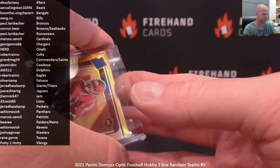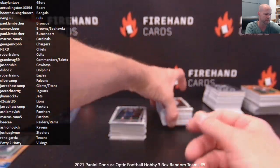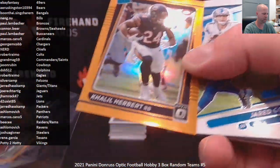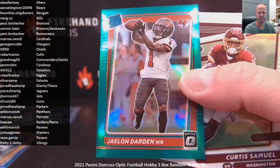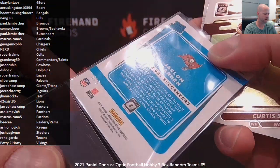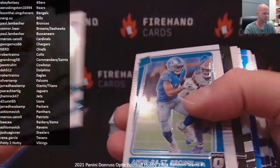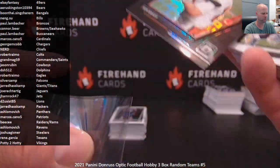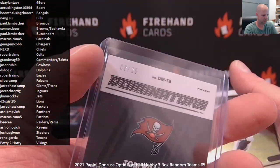Jarrett Patterson — and Grandma G crushed it with a Commander-Saints combo. Patterson Gold to ten and Ian Book to fifteen in two boxes. Wow, look at that — guy gets a combo, walks away with two low-numbered Rated Rookie Autos. Very nice, two of ten. That emerald's coming up. Khalil Herbert to $1.99 Rated Rookie for the Bears.